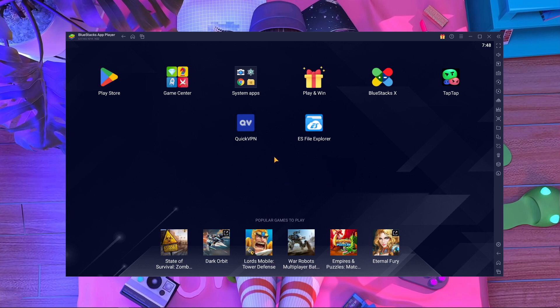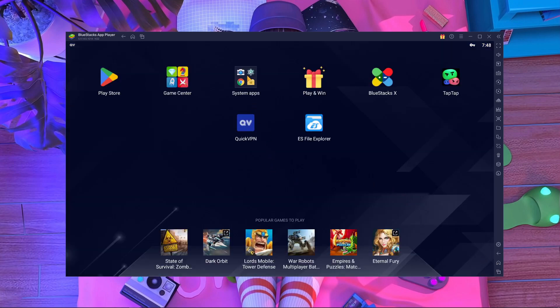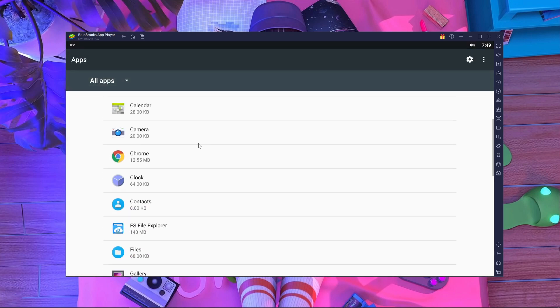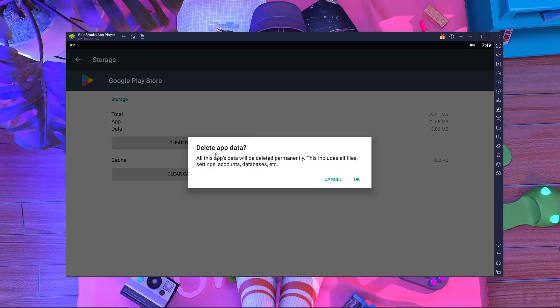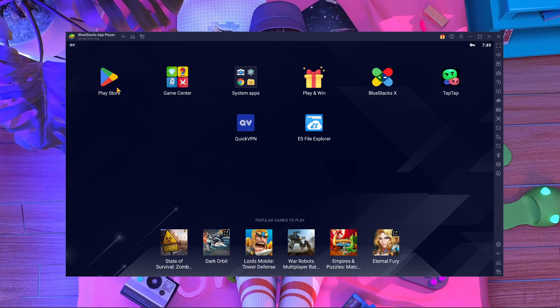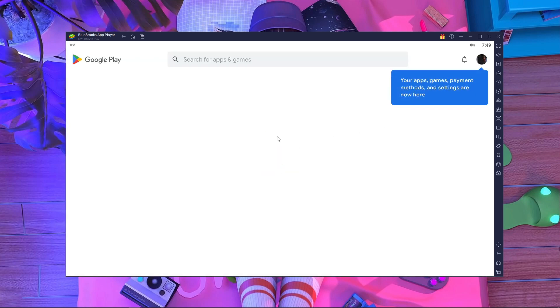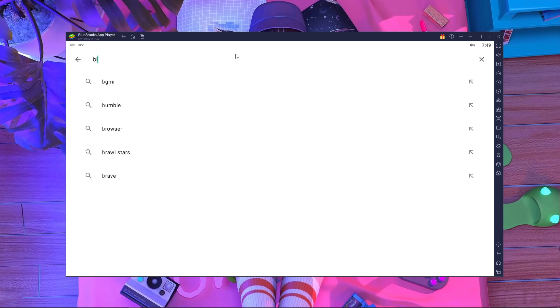First, I want to search this game in my Play Store. For that, you have to open a VPN and connect to Singapore. Here I'm connecting with Singapore using Quick VPN. After that, open Settings, find Apps, search for Play Store, go inside Play Store storage, and clean the data. After cleaning data, minimize this and open your Play Store with the VPN connected.